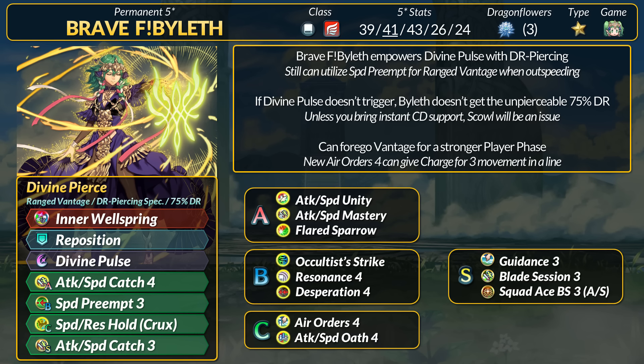Overall, Brave Female Byleth can still run her vantage niche. Divine Pulse gets a good power-up thanks to the DR piercing, but it's very vulnerable to Null Guard. Ranged fliers have a lot more skills than 2 years ago, but most of these are player phase focused. If you have support, Byleth could maybe swap to higher damage specials for pure nuking. However, fliers still don't have many Timing Pulse skills to pair with her Times Pulse weapon.